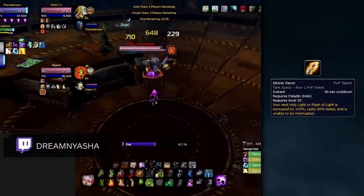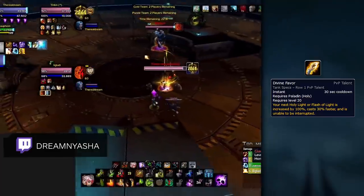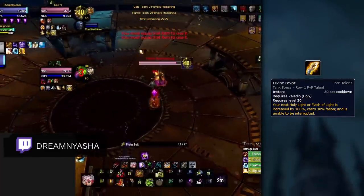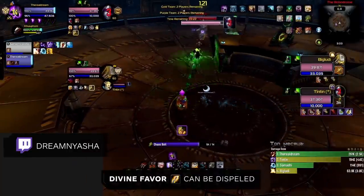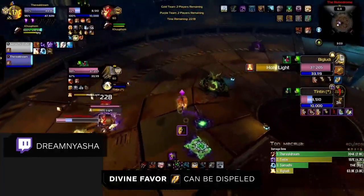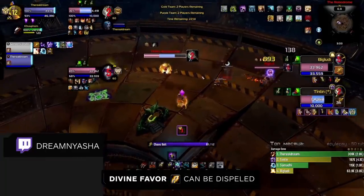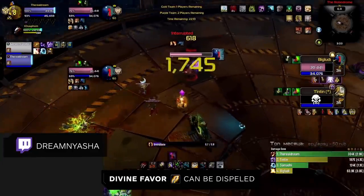Starting off at number 7 is Dispelling Divine Favor to Interrupt. This combo is available to any team that has an offensive dispel and an interrupt. When Divine Favor is used by Paladins, they become immune to all interrupts and their next heal gets a massive boost. If you're fast enough, you can dispel the Divine Favor effect to remove the interrupt immunity and then immediately use your kick.